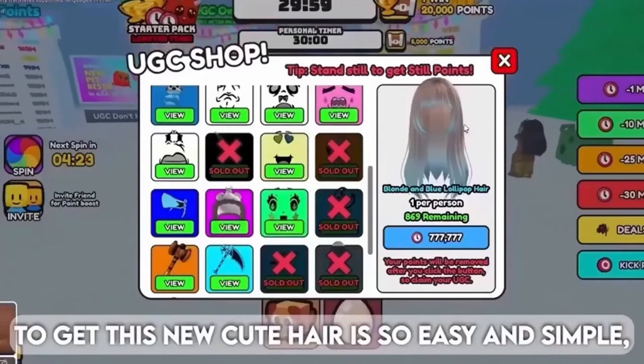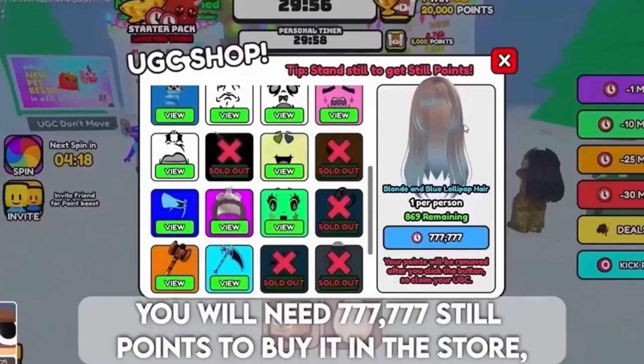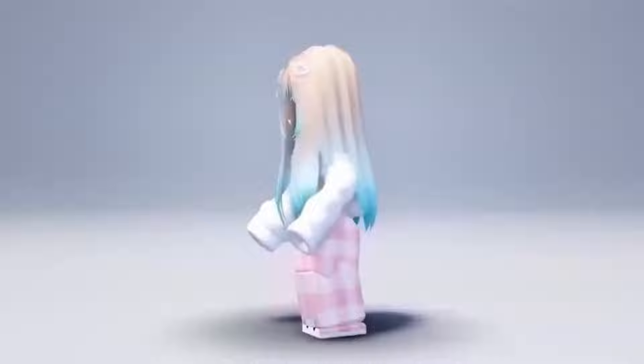To get this new cute hair is so easy and simple in the UGC Don't Move experience. You will need 777,777 still points to buy it in the store. However, there are only 1,500 in stock for this cute hair — that's quite a lot but they will go fast, so hurry and get the hair. Here is the cutie hair!